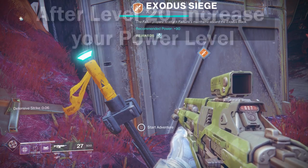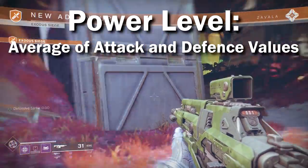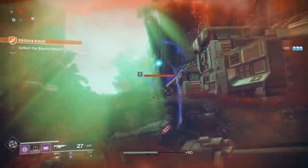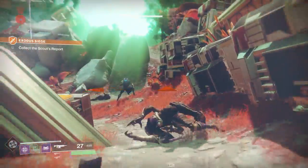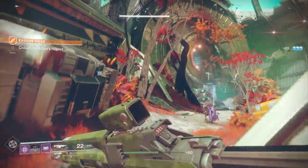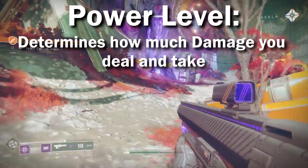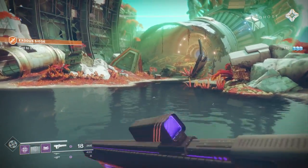Your power level is determined by two things: firstly, the attack value of your weapons, and secondly, the defense value of your armor. Unlike Destiny 1, which had all gear displaying light level, in Destiny 2 it does seem to be broken up into attack and defense. You know the attack or defense values on your gear because it is displayed every time you get them. Your power level is essentially an average between these two things.